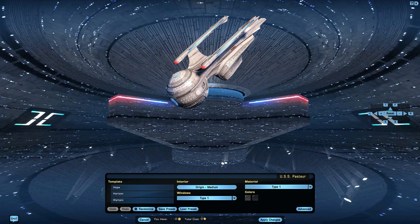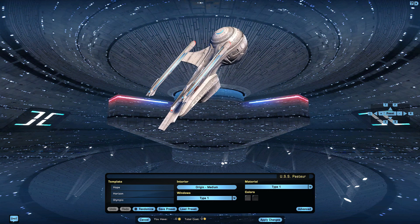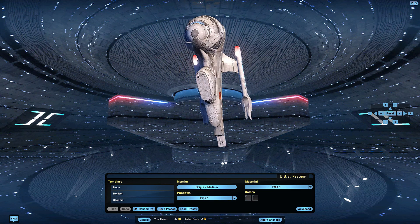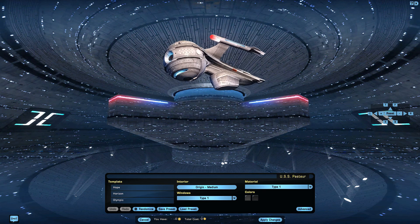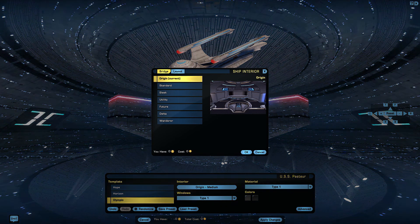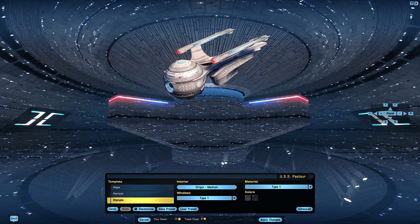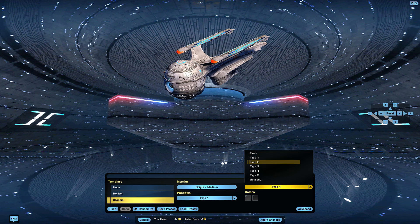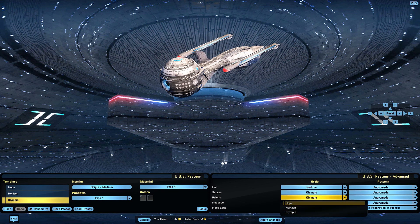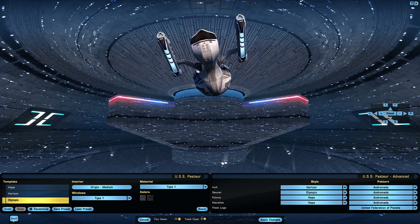The Olympic class is an attempted recreation of the USS Pasteur, seen in the last Star Trek: The Next Generation episode, 'All Good Things.' This starship looks good, however it is not a replica of the Olympic class seen in that episode — a lot of parts are actually heavily modified and changed. There are three template options: Hope, Horizon, and the Olympic. There is no special bridge as seen in the episode, which is a shame, but I'm still hoping for a Tier 6 variant that comes with that bridge. There are four standard STO windows along with the fleet version. Looking at the materials, we have the fleet version and six classic modern STO designs. In the advanced options there is a standard list of patterns, along with a style section where you can customize your ship with parts from the pool of templates, creating your own perfect variant of the Olympic class.